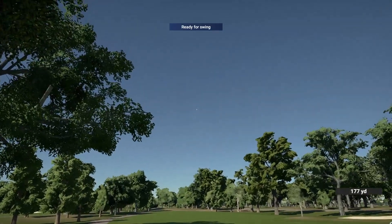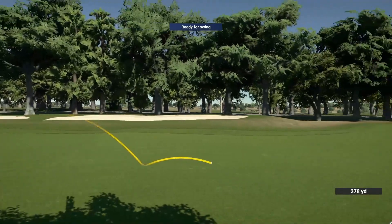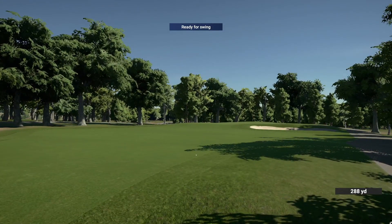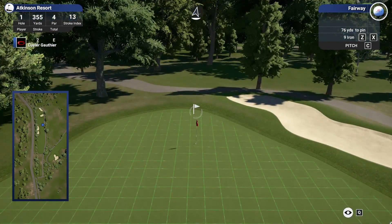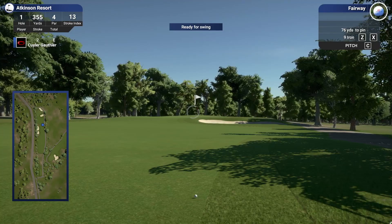First drive of the day is absolutely piped — center of the club face, center of the fairway. That is an absolute bomb, leaving a short look into this par 4. 76 yards left, pin in the very back. Looks like it's on a little bit of a hill, which is going to help us. There's a smidge of left to right up by the hole, so we'll tap it a little left and see if we can get our distance right.